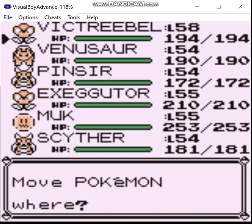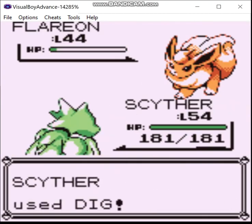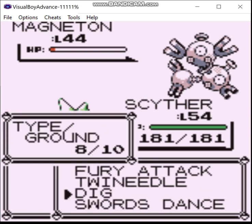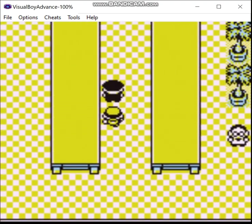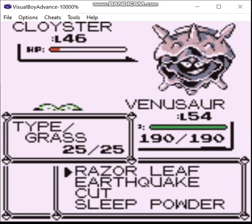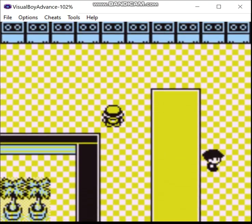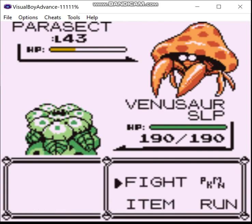Alright, well, you've gained quite a few levels. Let's switch out. We're going to want Scyther to be a fairly high level for taking on Sabrina, so it's probably going to be important to level up a bit while we're in here. Another president of the United States.